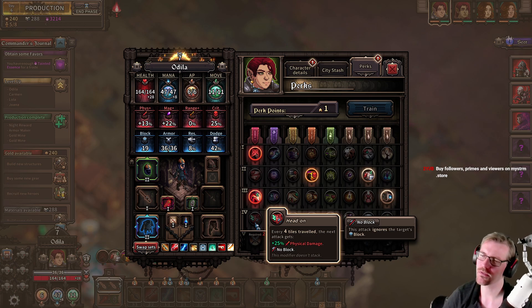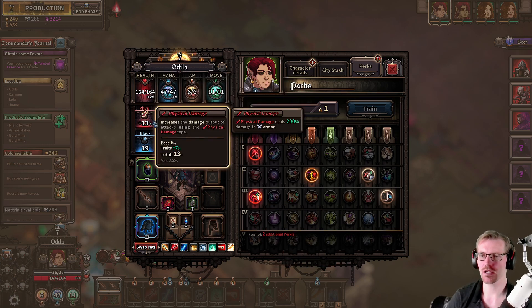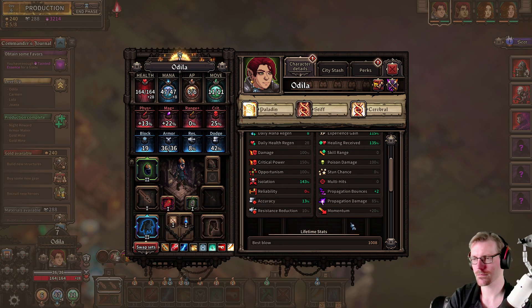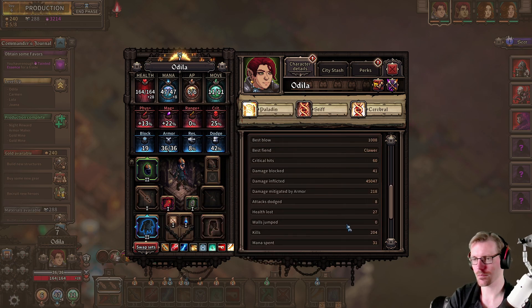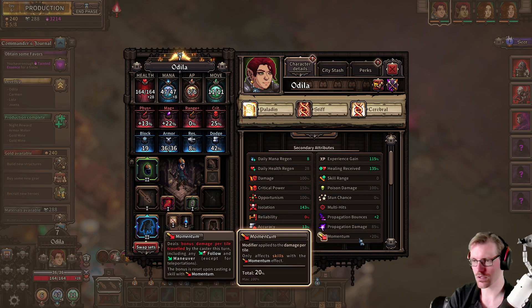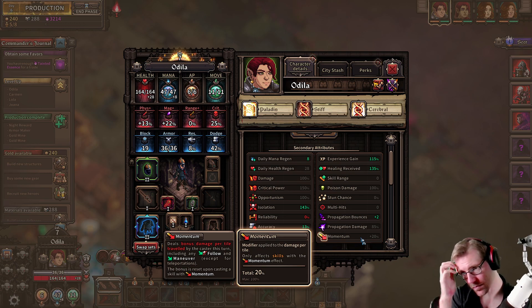I wonder if this scales the momentum damage as well — I don't think it does. Now that I look at it, it gives you extra physical damage. I think they are added together, not multiplied on top of each other. I'm not sure if that even makes sense. Where is momentum here? It applies damage per tile — deals bonus damage per tile traveled.